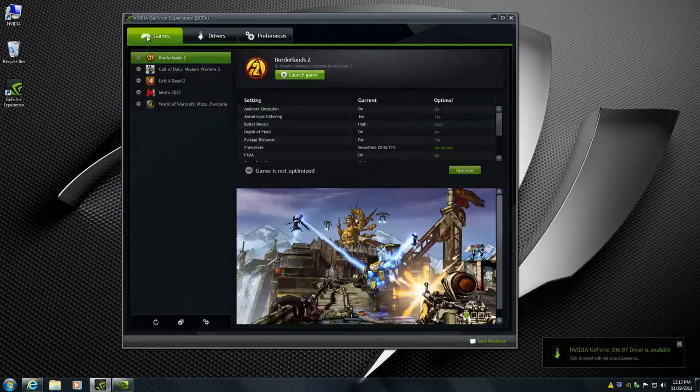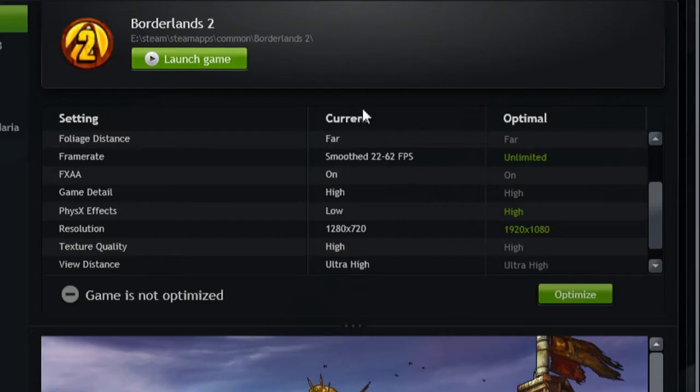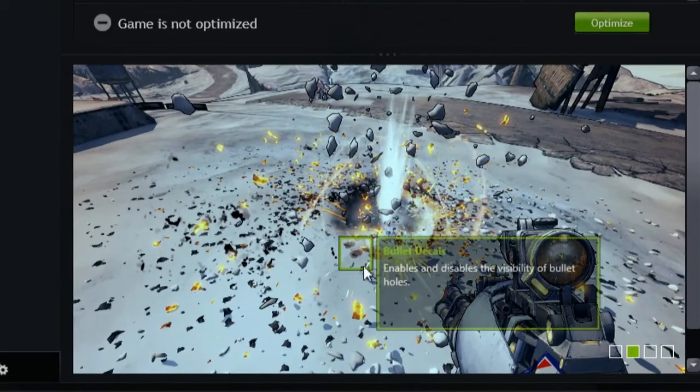Going back to the game section, I've clicked on Borderlands 2 and you can see the current settings versus the optimal settings. NVIDIA has detected that the default settings of Borderlands 2 are not the best for your hardware configuration. The recommended optimal from NVIDIA raises the frame rate to unlimited, sets physics effects to high, and raises the resolution to 1920x1080. You can also see how these effects change your gaming experience in the setting visualizer below, where green boxes highlight key effects with descriptions of how each effect changes what you see in the game.